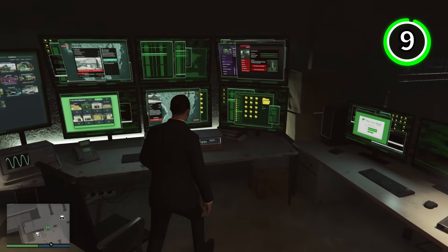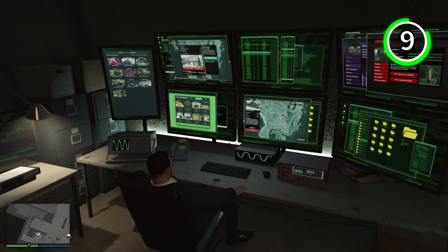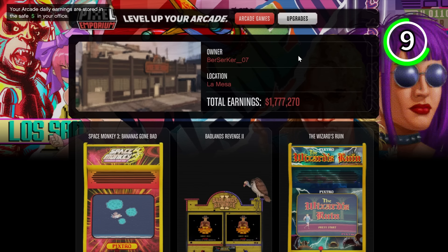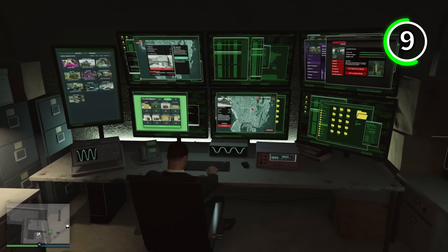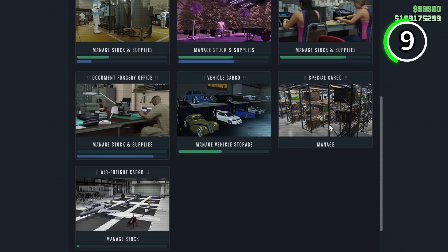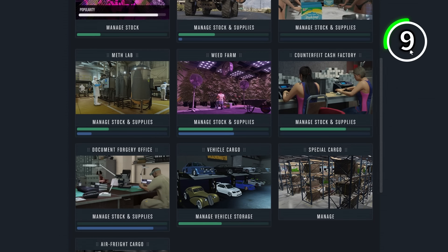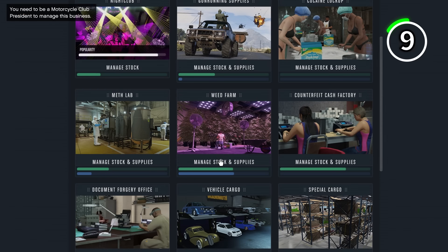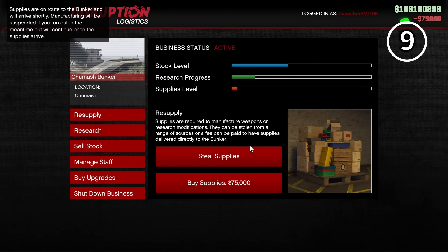Now we've just listed a lot of businesses and running all of them can be a pain, but not if you own the master control terminal, which is only available inside your arcade. This thing is a lifesaver — you can manage all of your businesses from one location, saving you so much time. Instead of having to travel to each and every business, you can do it all from the master control terminal, which includes the nightclub, the CEO crates, the bunker, the MC businesses — it includes it all. If you are someone who runs many businesses at once, then you need to own this thing.